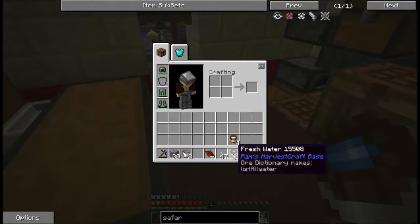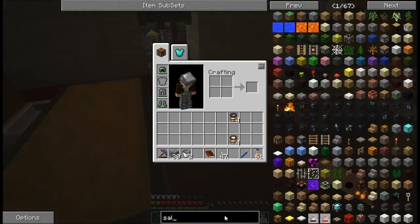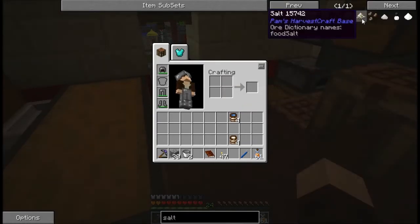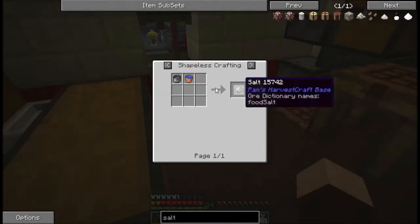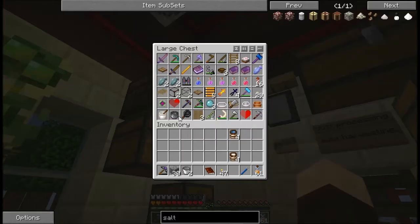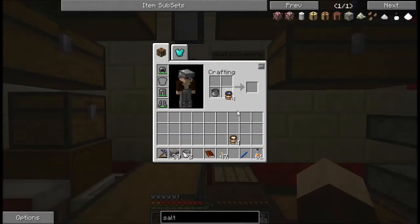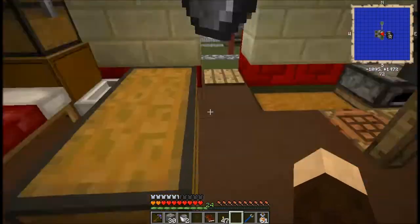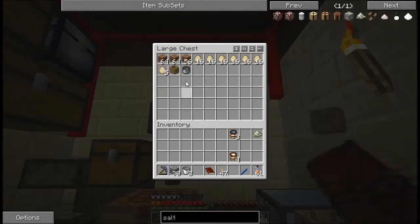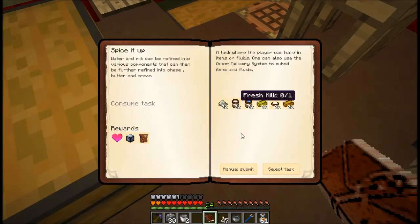Now, the fresh water — I might be missing something. Salt. There is a way to make salt. I need a pot and some water. So let's go ahead and make this into a salt. I have the salt, so I can just go ahead and submit those.